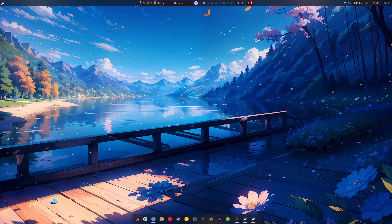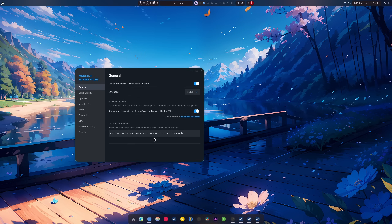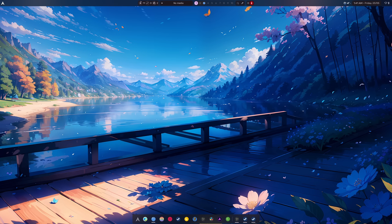Auto HDR by the way is also something that's in CacheOS Proton. So we're gonna add — all caps — FSR4_UPGRADE=1. Hit play. This will automatically upgrade FSR 3.1 to FSR4, and if the game supports FSR4 you'll see it mentioned in the game itself.